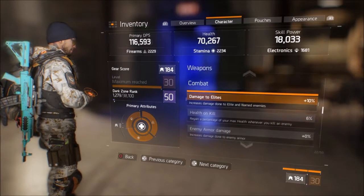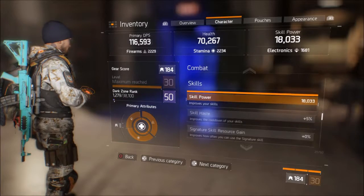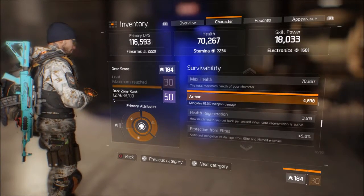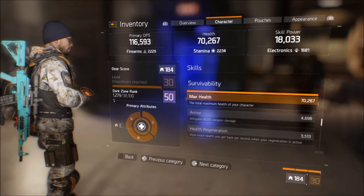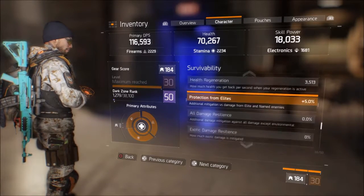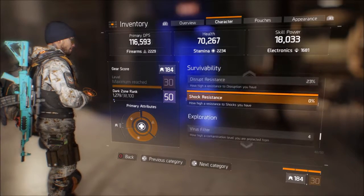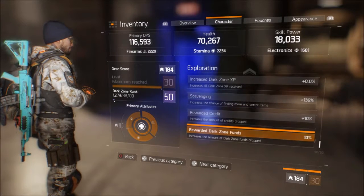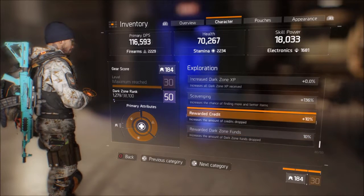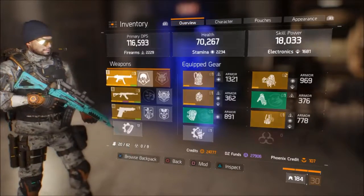This is all the damage I do to elites and all that. I get 6% health on kill because of my AK that I'm carrying. Skill power is pretty nice, with a 5% skill haste to help with the cooldown. The armor is maxed out — I think it's a little bit over maxed. My health regeneration is nice. Protection from elites, really nice. Blind, death resistance, disorient, disrupt — everything's really nice. Scavenging at 136%, even though scavenging is kind of pointless in this game. I get a credit boost and a dark zone fun boost, of course, from having my base of operations completely unlocked.